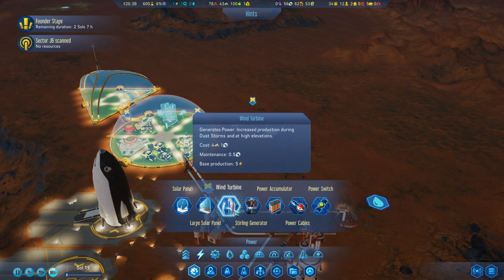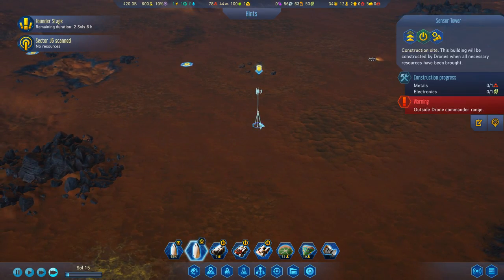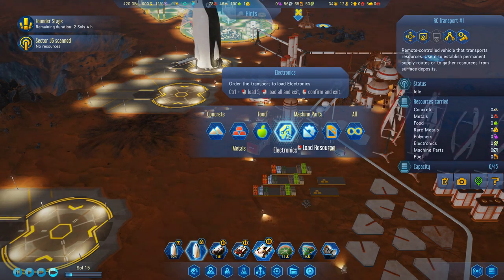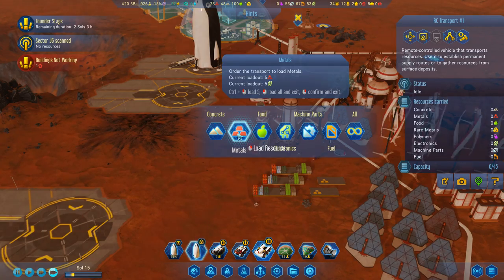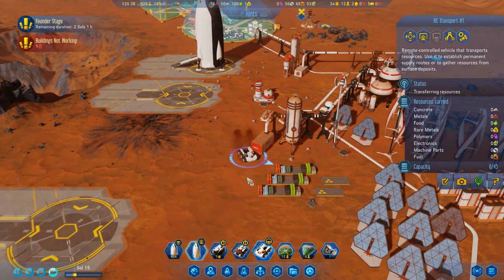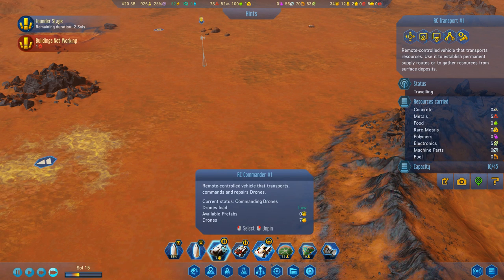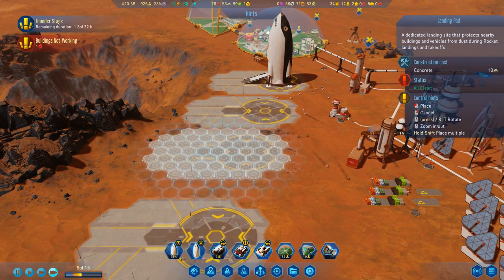Sector scanned - I want a sensor tower. You need one metal and one electronics. I'm gonna have you load five of them and five of them. Then we're gonna race you out here, and we're gonna take our drone guy out here as well. Whilst we're at it, let's put down another landing pad.